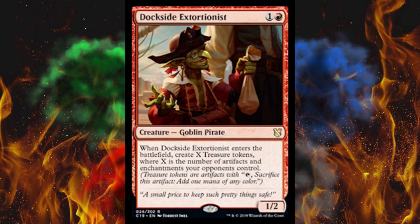Next up, beautiful artwork on Dockside Extortionist. It's a 1/2 for 2 — goblin pirate, very interesting subtype. I like that. When it enters the battlefield, create X treasure tokens where X is the number of artifacts and enchantments your opponents control. So it could do nothing or it could do a lot. It's kind of unreliable and depends on what deck your opponent's playing, which requires metagaming. I don't love it, but it's a neat card.